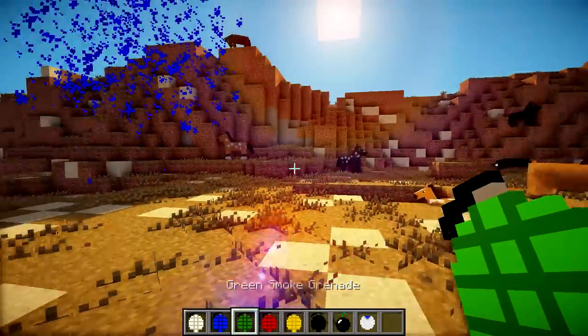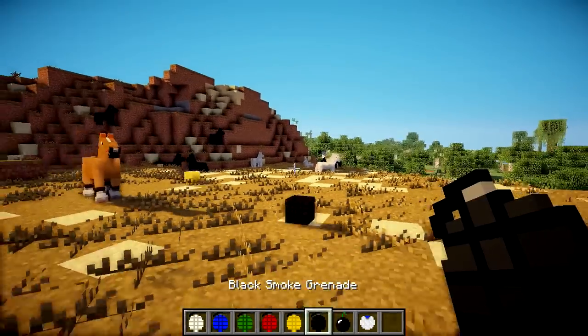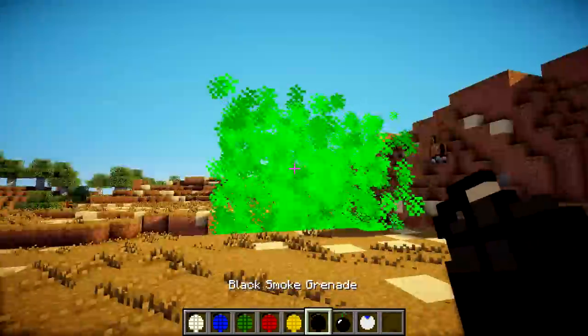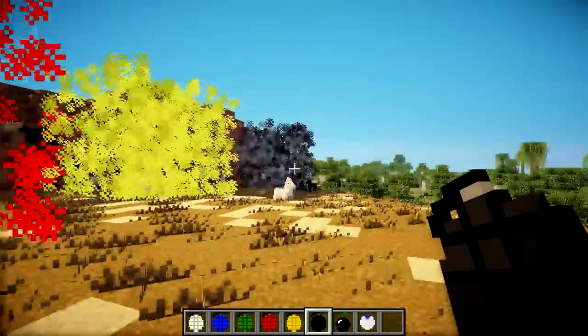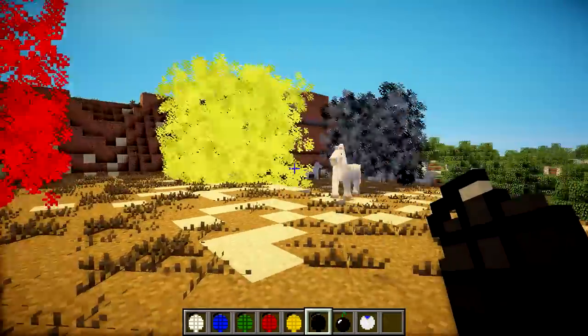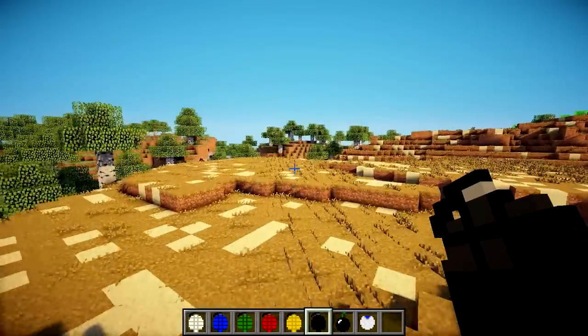I'm just going to fire off the rest of the colours all in one go and see what it looks like. So I'm going to fire a red one over there, yellow one, and a black one. Look how awesome that looks — we've got green, red, yellow, and black over there. These are all the smoke grenades. They're not really explosive, they're more particle explosives — they explode particles, I guess you could say.